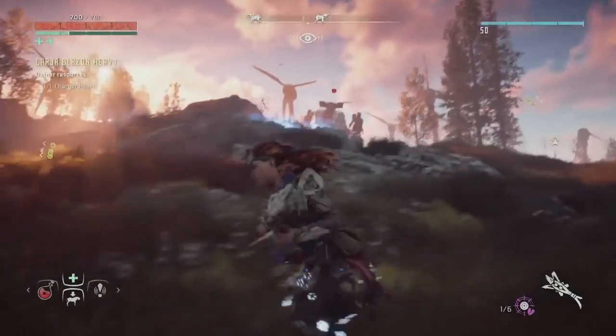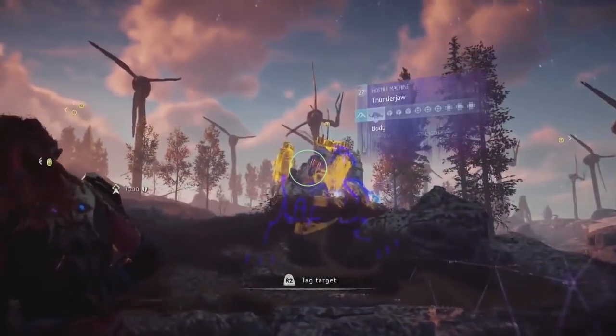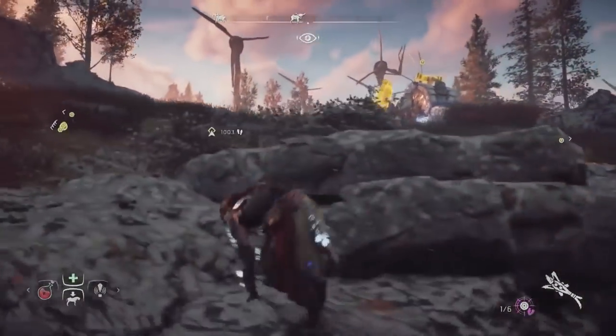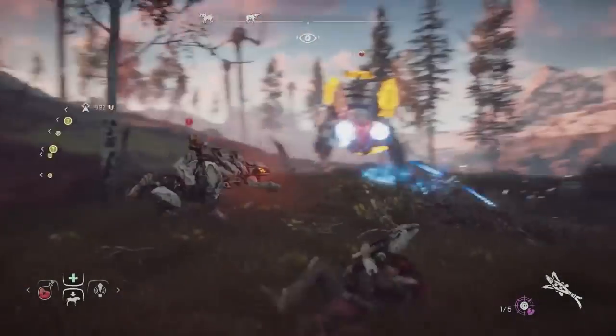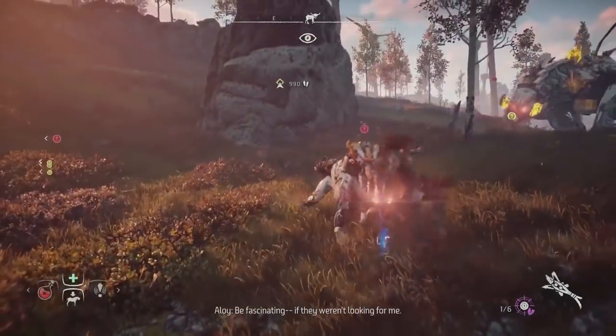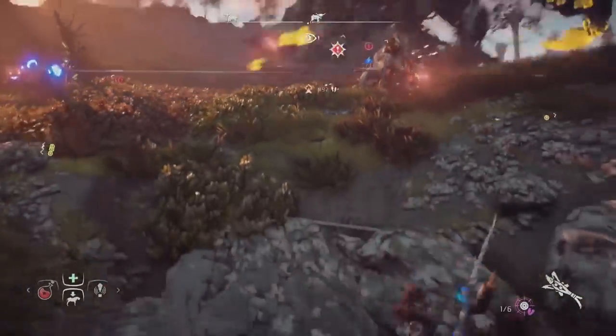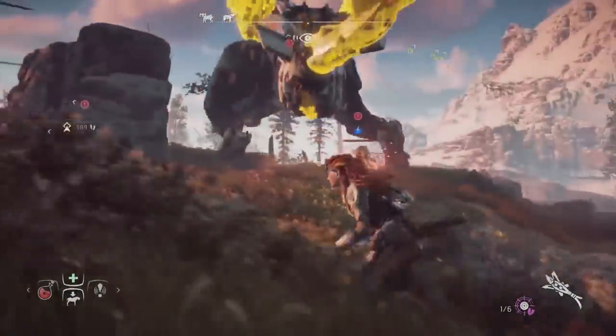When you're fighting a Thunderjaw, he has two weapons on the side — the disc launchers — you can see them here in yellow. Normally I use Tear Blaster arrows to knock them off. First, I'm going to kill this scrapper here. Okay, now I have to be careful because the Thunderjaw is engaging as well.